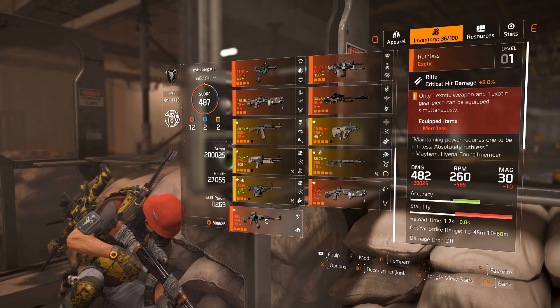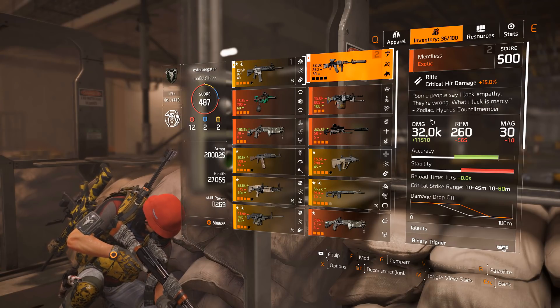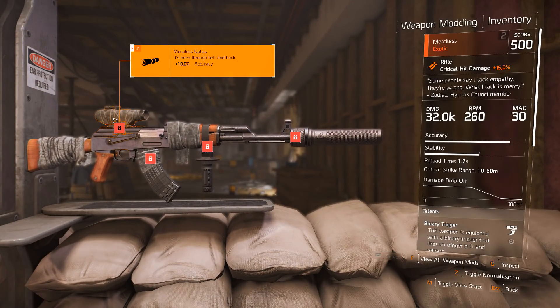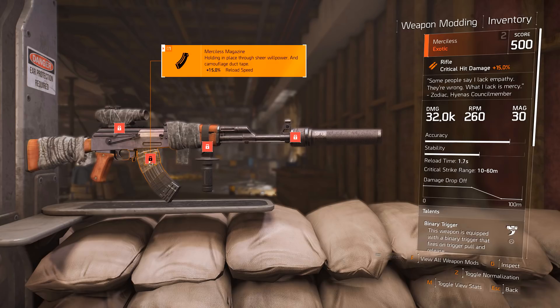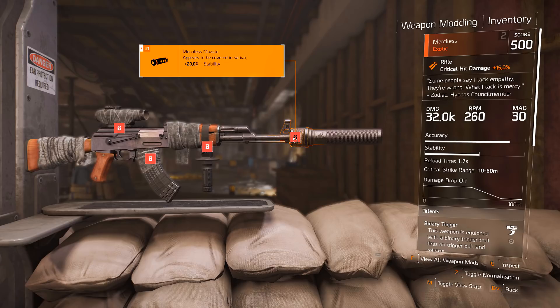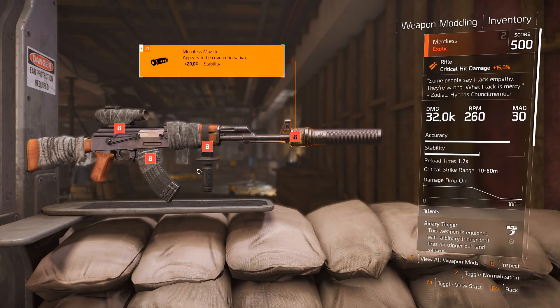First we have Merciless, or Ruthless if you have the Ruthless skin on it. The damage will change depending on what kind of builds you have — this is 32K for me right now. Its scope is 10% accuracy, its magazine is 15% reload speed, and its grip is 20% weapon handling. It did have some kick because of how it shoots, but now it's really, really steady. And 20% stability extra. Weapon handling is both stability and accuracy, so a lot of stability and accuracy increases, which does make the gun pretty much like a laser now.